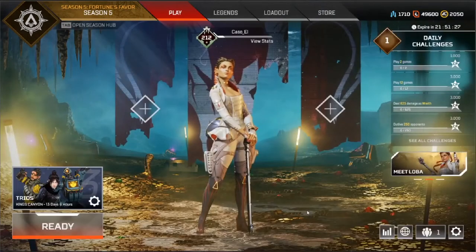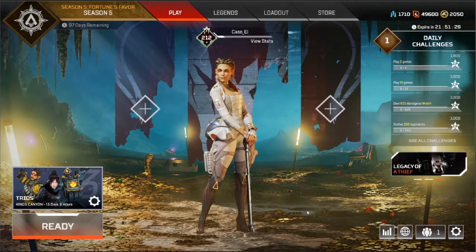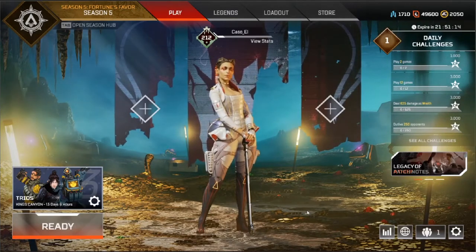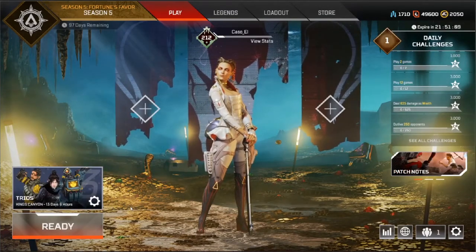Alright, so welcome to Apex Legends Season 5. We've got Loba, the new legend, which was the little girl in like the Revenant trailer. Interesting that this says it's 13 days here, but we'll see about that.